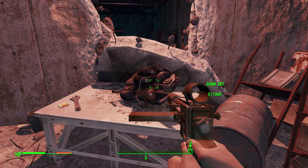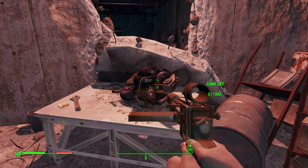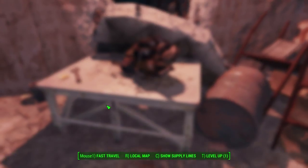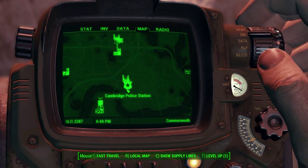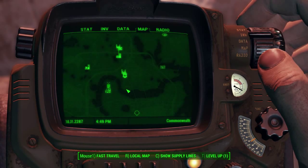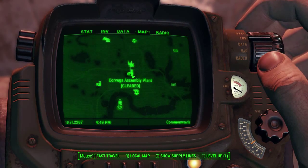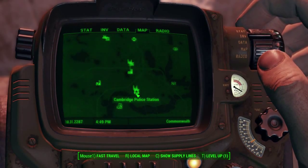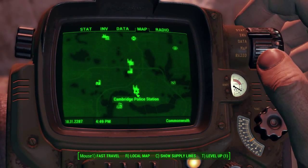At the moment I'm doing a quest, and the main problem is you need to be on the quest to enter this compound. I'll show you quickly on the map how to activate it — it's not complicated. You need to go to the Cambridge Police Station, which is a little bit to the south of Lexington and the Corvega Assembly Plant. You're going to get a distress call on your radio asking for help.